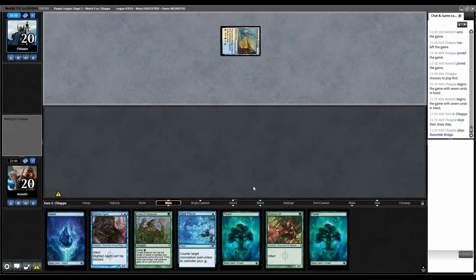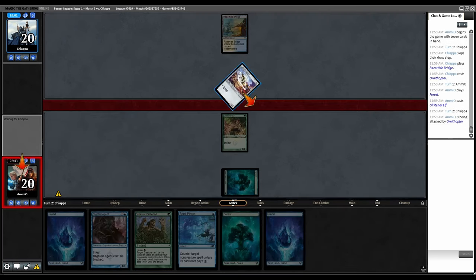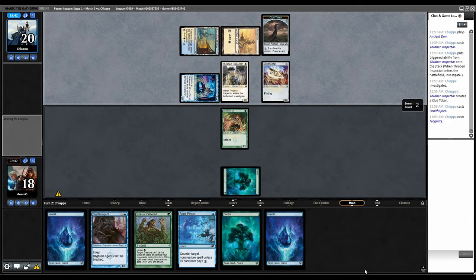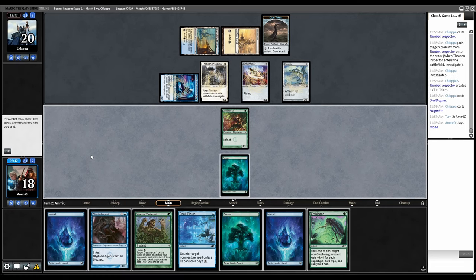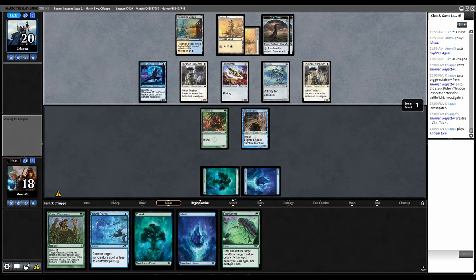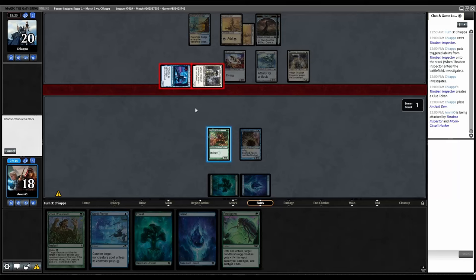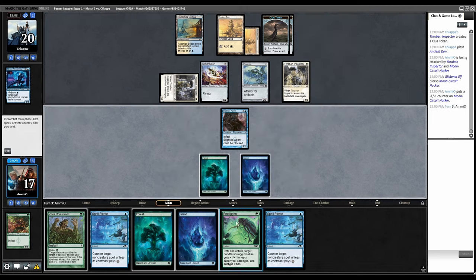Keep. Tap land, Ornithopter. Land, Elf, go. Then the Ninja — they draw. Thraben Inspector. Ornithopter, Frogmite. Glistener Elf's not attacking. Land, Blighted Agent. Thraben Inspector, land, swing. There's another Ninja coming — may as well block this. We've got to Embiggen this turn with double Spell Pierce up, and then Vines next turn. Combat, swing. Cast Embiggen, five Poison. Back to them with double Spell Pierce, then next turn Vines.